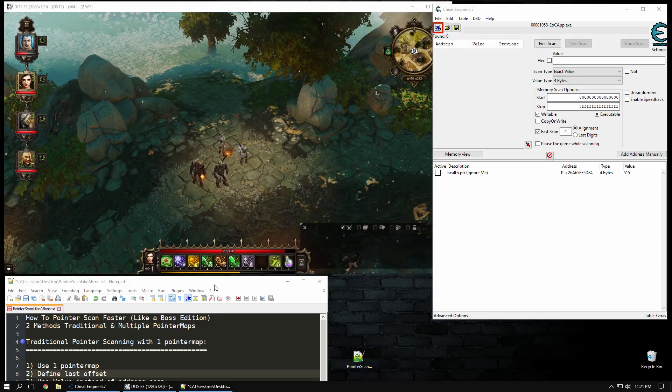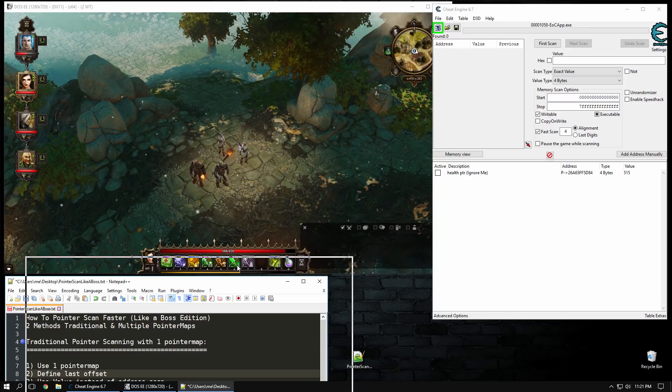This tutorial is for two groups of people: people who suck at pointer scanning, which is most of you, and another group who think pointer scanning is stupid and that you should use the traditional method of using 'find what accesses' to find your pointers. That's great - pointer scanning is no substitute for doing that, you need to learn that. But in a lot of these new games, finding pointers can be a real challenge, so using Pointer Scanner can make that a lot easier.